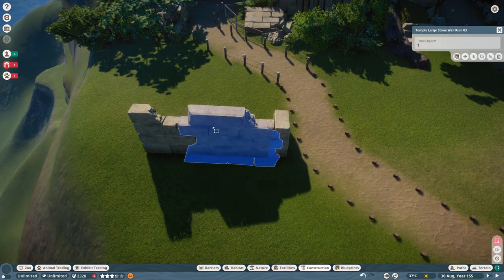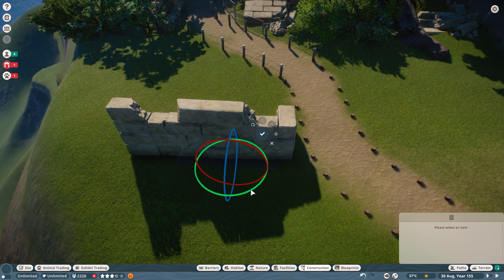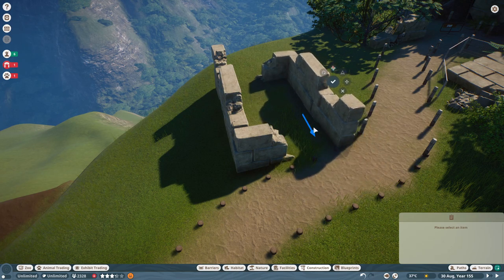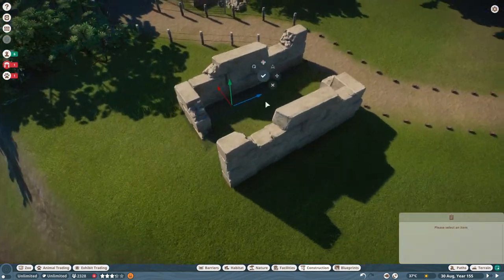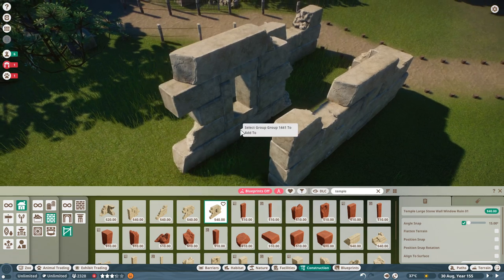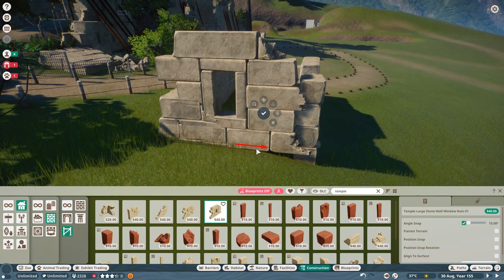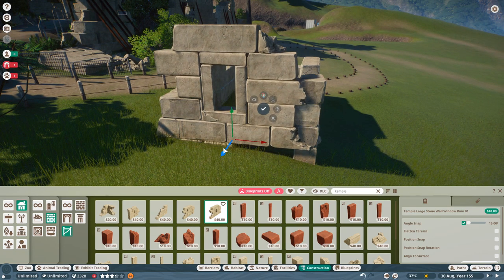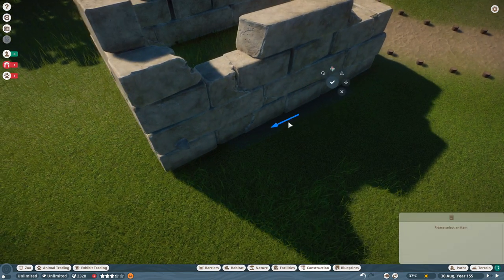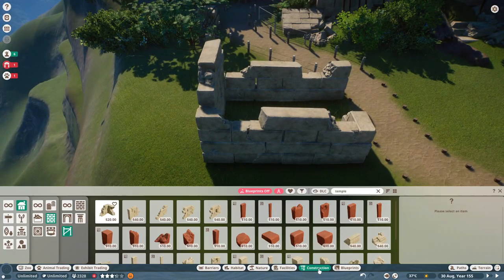We will copy all three of them, merge them into a group, use advanced move, and once again rotate. This way we will create some kind of a house which is already broken down, and we can add some more. Let's select this one with the window, and once again by pressing Z we will rotate and try to align the blocks together so that it fits nicely. Maybe we will move this one a little bit, and now we have pretty good ruins and we can add some detail to it.